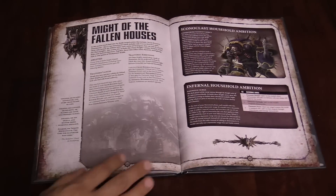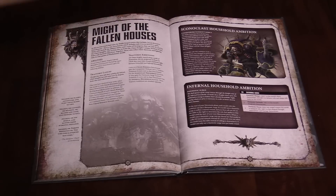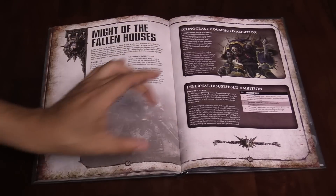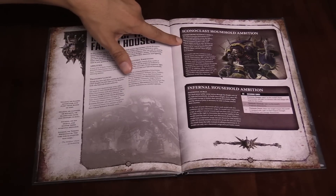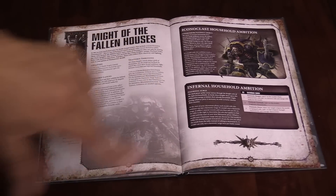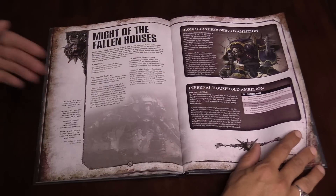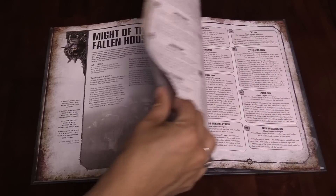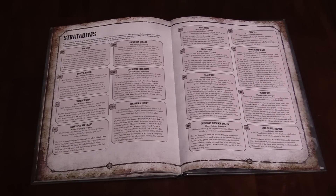I want to talk a little bit about these special rules. As you can see, you've got your two options: an Iconoclast household or an Infernal household. If you're an Iconoclast house, you get Conquerors Without Mercy. If you're an Infernal house, you get Daemonic Surge, which can give you one of three different effects. All the different houses represented in Imperial Knights have a little more variety — Chaos Knights have much more evil.